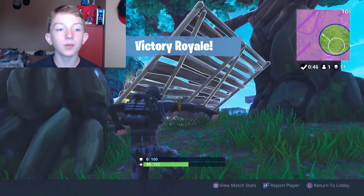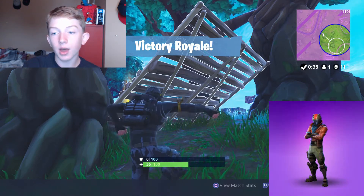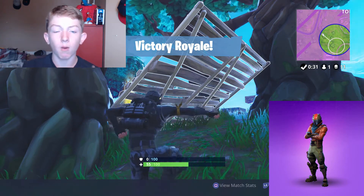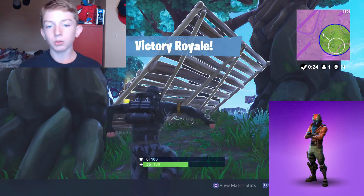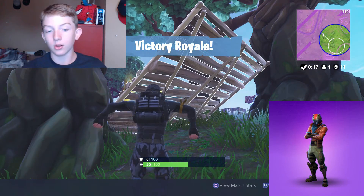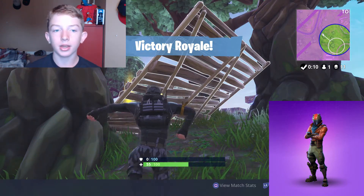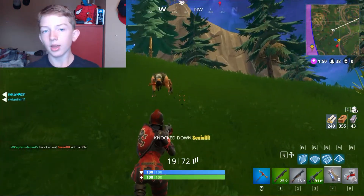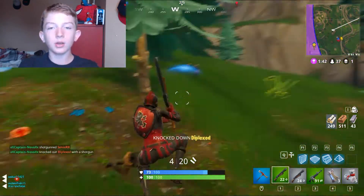We're moving on to the top five — these are the skins I prefer. At number five is the Rust Lord, a skin you get from the season 3 battle pass. I really like this skin. He's got greenish pants with a cool red leather jacket, spikes all over him, and an awesome helmet. I wish I could put that helmet on other characters because he looks amazing. I've rocked him a lot at the beginning of season 3 and I continue to use him every once in a while.